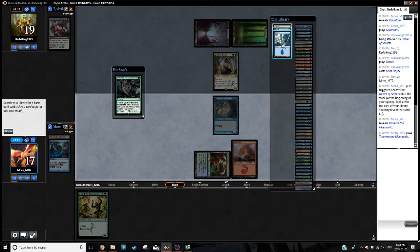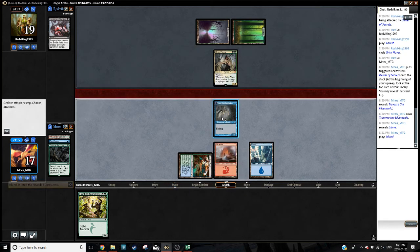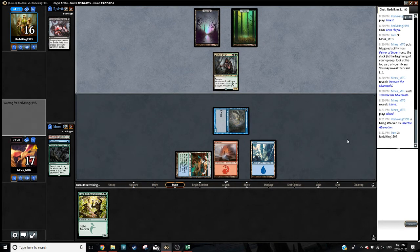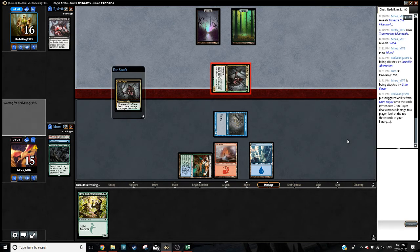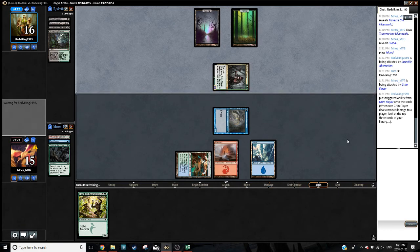Tarfire, Lightning Bolt, Traverse — yes, I will. Let's grab a basic Island; probably won't need the second green source anytime soon, and we can trade with the Grim Flayer. But that's probably a losing battle. I'm going to hope by some miracle we deal 20 damage before they do anything too scary. This might even be a Liliana of the Veil — I wouldn't be surprised if the opponent ticked up just to get Mandrills out of our hand. Grim Flayer is going to give them excellent card selection. The opponent is playing a black-green deck with Bitter Blossom, Liliana of the Veil, and Blooming Marsh.